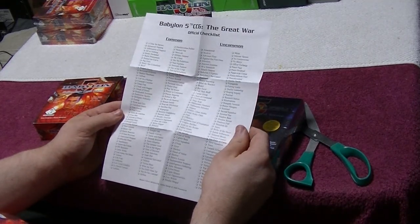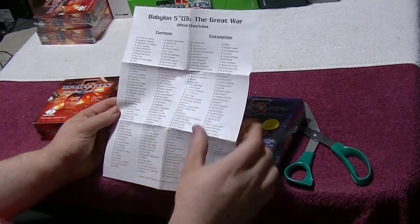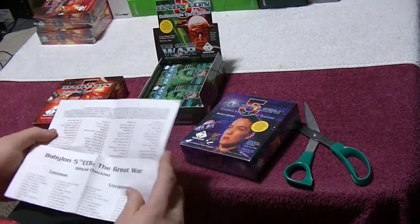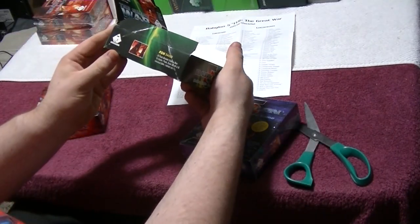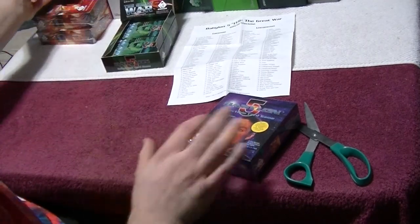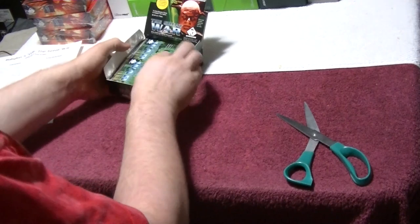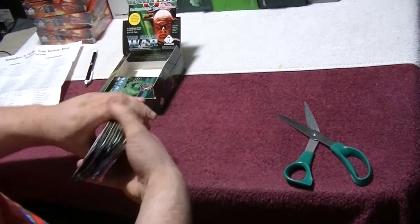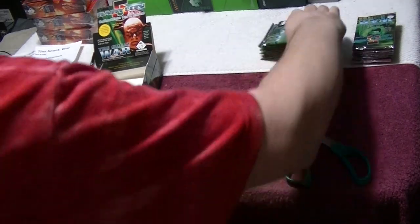This seems to be a bigger set. The Shadow War had one column for commons, one for uncommons, and two for rares, but this checklist looks like double the amount of cards. There are ten packs of boosters in every box, with ten cards in every booster. I have one booster box right now and three more on the way. I'll remind everybody — if you like what you're seeing, hit that subscribe button, hit that like button, and share with your friends.